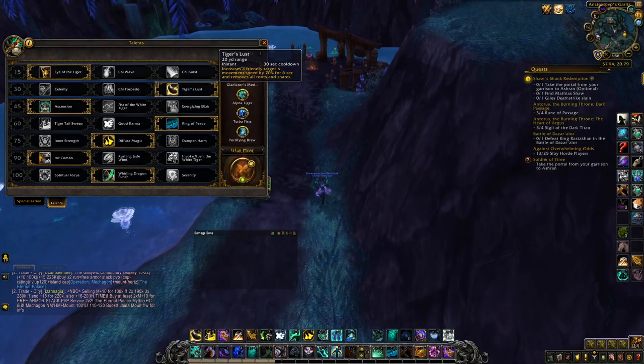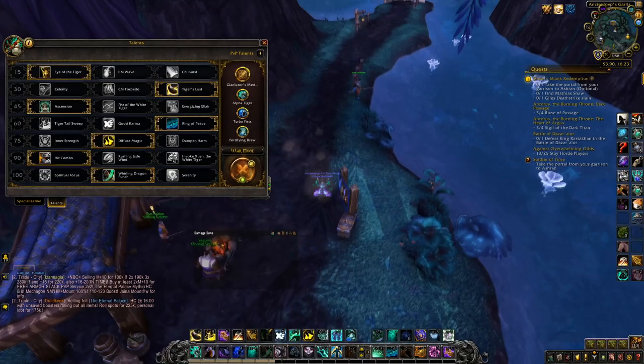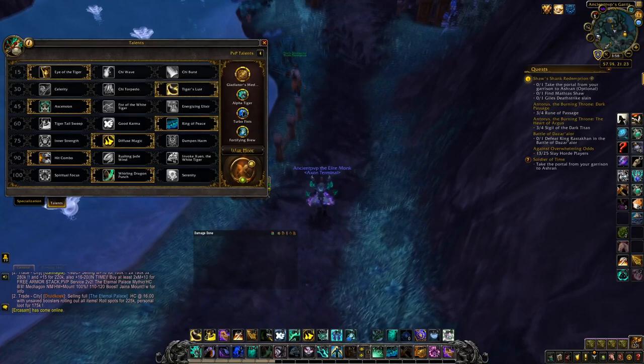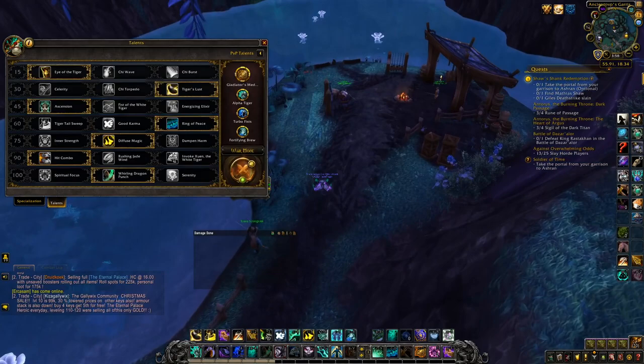Tiger's Lust is very good because it gets you out of roots, and you'll be able to stick to targets a lot easier than the other two, even though Chi Torpedo does have more movement. It's not going to be as usable, and also there's an extra thing to use as well as the two rolls. Ascension is just better than the other two, because it has way more uptime, and you'll pretty much never run out of energy when using it. Fist of the White Tiger's good for that burst, but Ascension's just better in every way. Energizing Elixir can pretty much just be ignored.